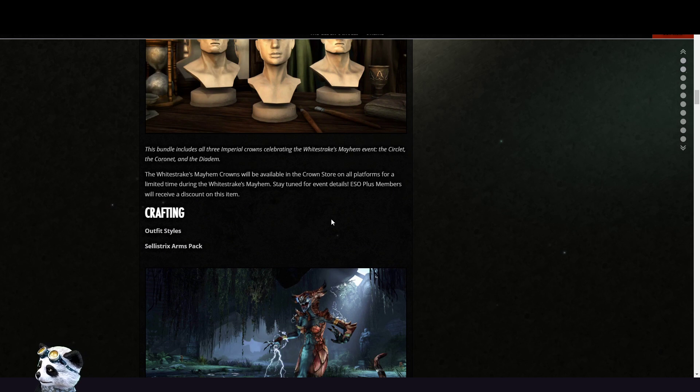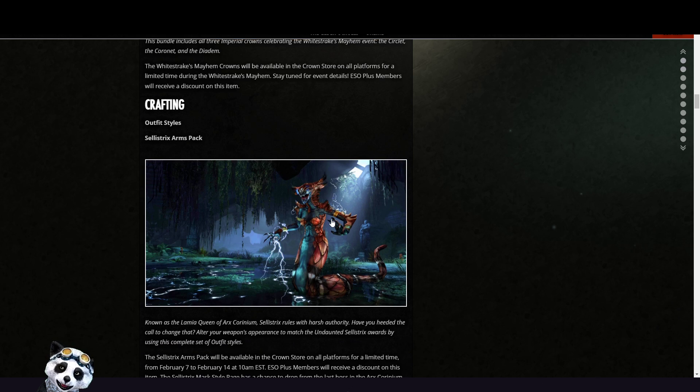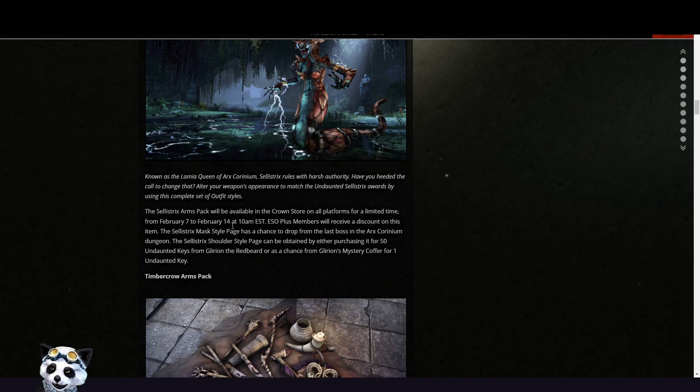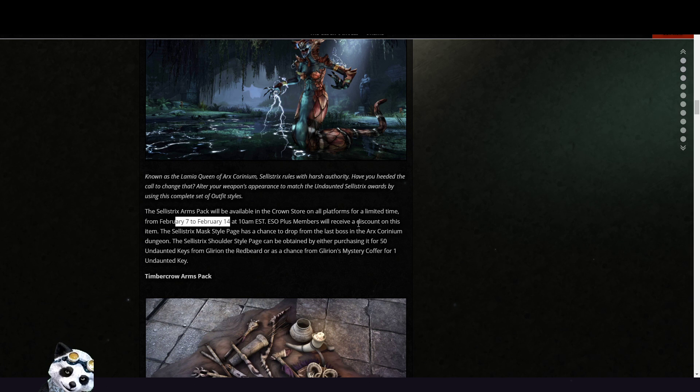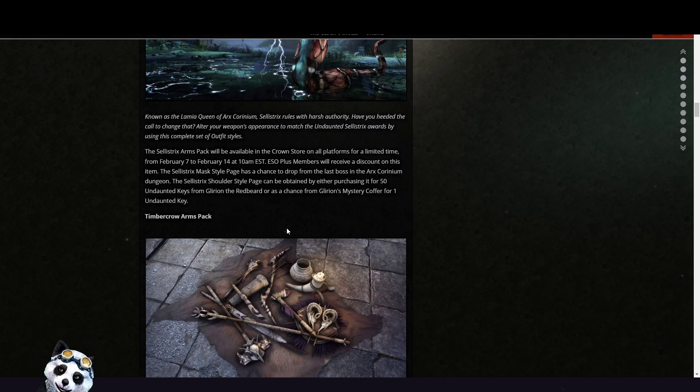Then we have the Last Tricks Arms Pack — that one will be available from the 7th of February to the 14th of February. ESO Plus members will receive a discount on this item. The Celestrix Master Page has a chance to drop from the boss in Elden Root Corinium. And then the Timber Crow Arms Pack.